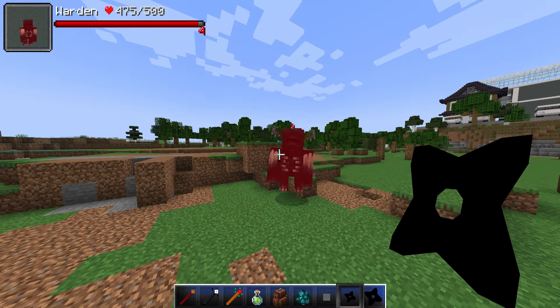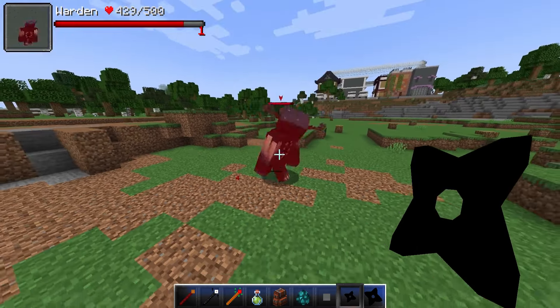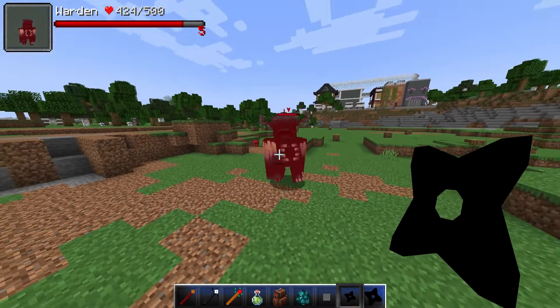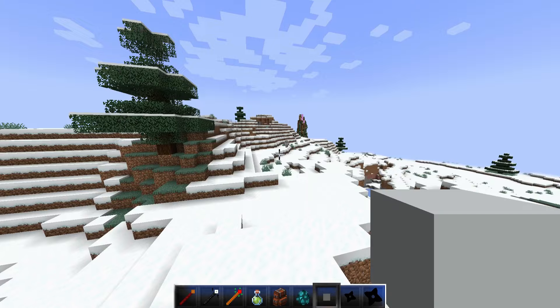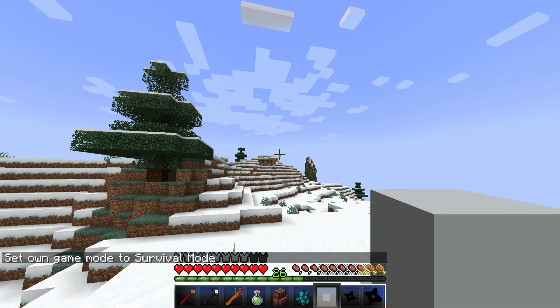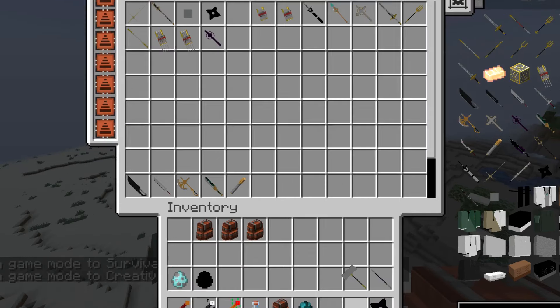We have a shuriken - look at that, an infinite shuriken. It does reflect onto me because the warden has some resistance. This is a mega shuriken, it does 15 damage and it's also infinite. To confirm - infinite projectiles. Not incredible, but it works.